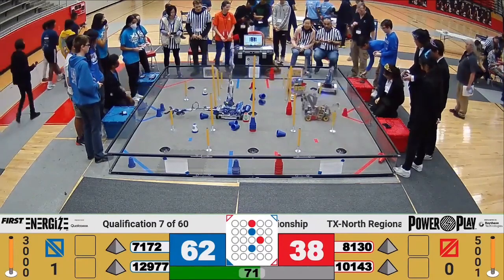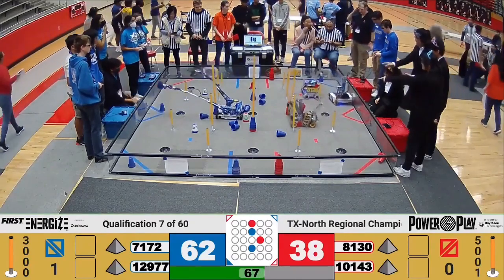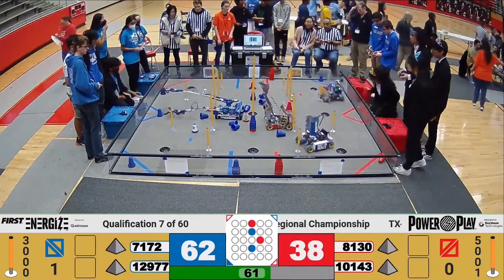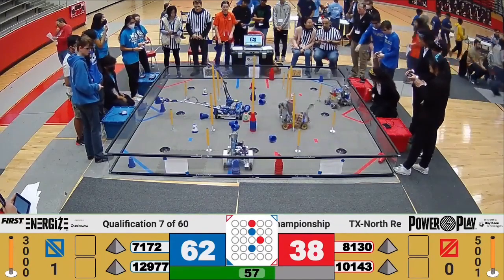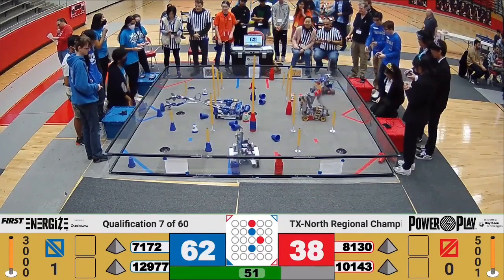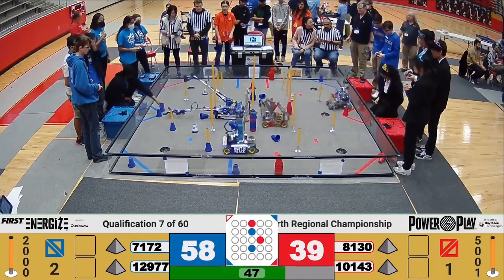Red alliance trying to keep pace — 38 to 62 in favor of the blue alliance here on qualification round number seven. We've got a battle for our scoring spot. Technical Difficulties places it on tall junction; meanwhile Arrow, right behind them, scoring right over the top. Rust in Peace grabs one, grabs a low scoring junction.